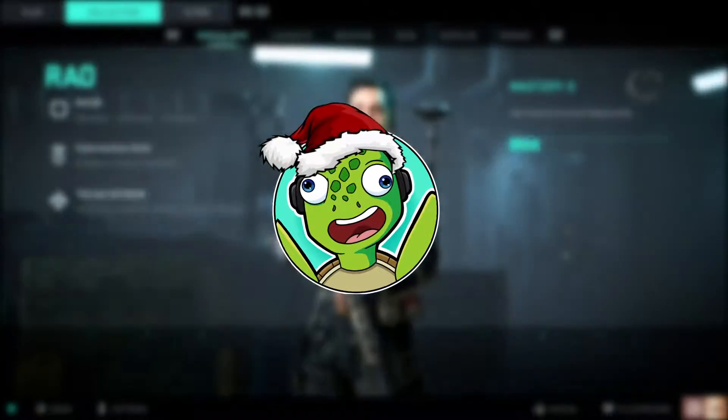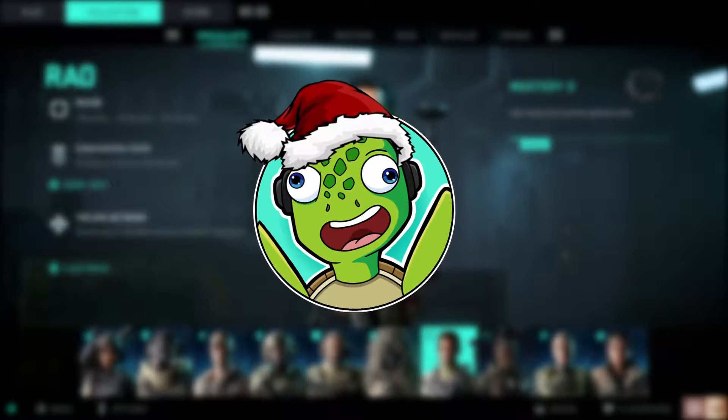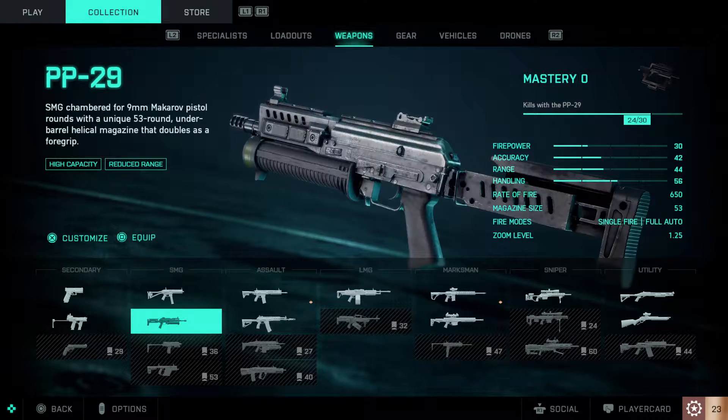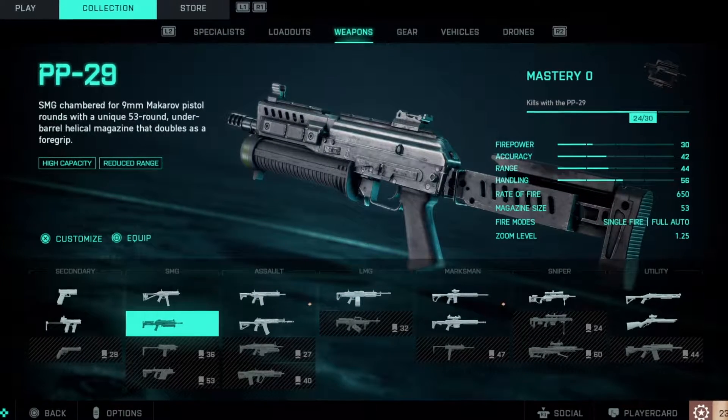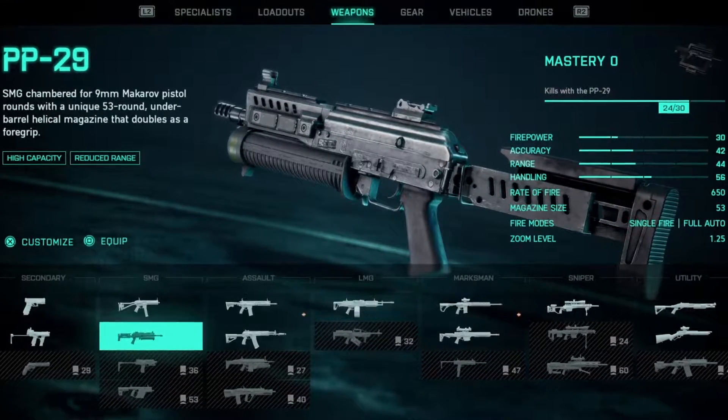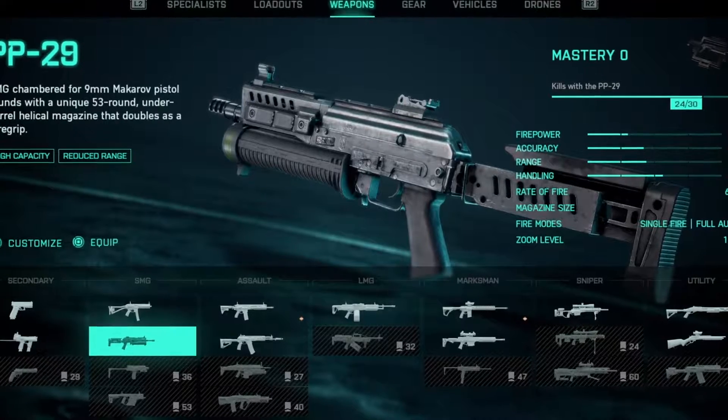What's going on guys, I'm back with some more Battlefield 2042. I'm here to say it — everyone thinks the PP29 is the best gun in the game. Zero recoil, has the range of assault rifles — amazing gun.